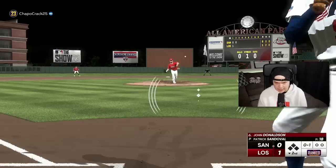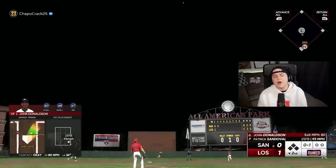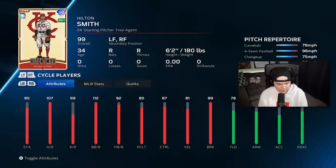John Donaldson, your turn to hit. We got Hilton Smith up now — what's he looking like? 84 contact. That'll play.